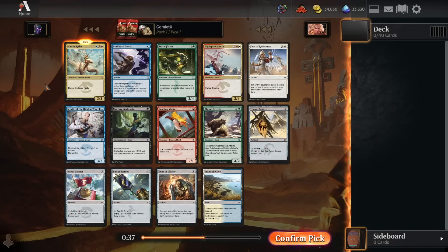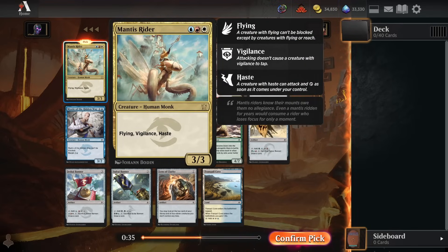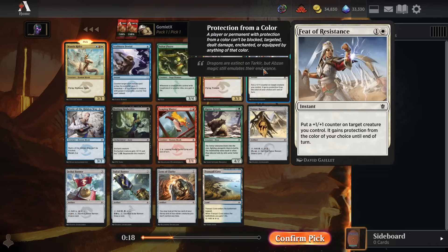There are two main cards in contention here. One is incredibly narrow - the Mantis Rider - but it's incredibly powerful. It's only going to be playable in Jeskai, where you're blue, red, and white. But if you're in that color trio, you're getting a 3-mana 3/3 with Flying, Vigilance, and Haste, which is nuts. This can win a game super fast. Excellent evasive threat.